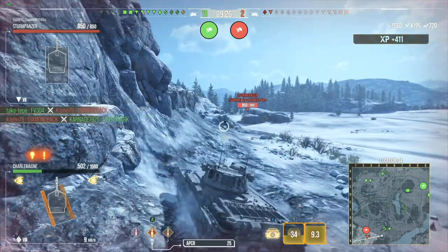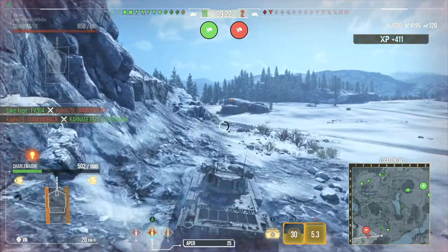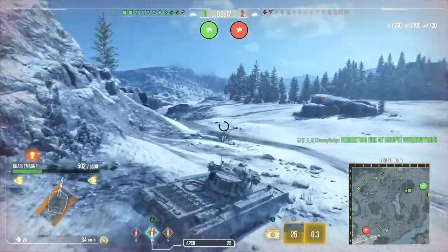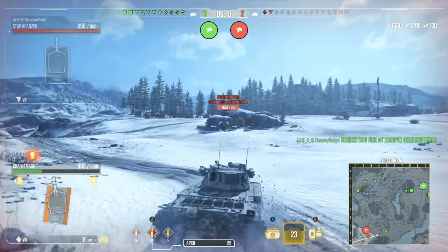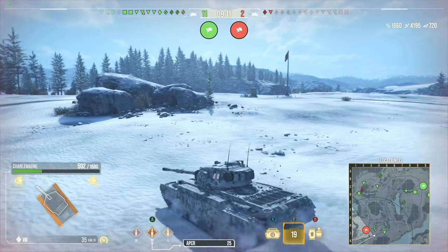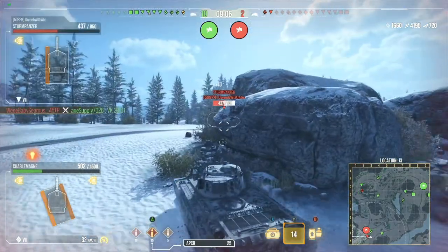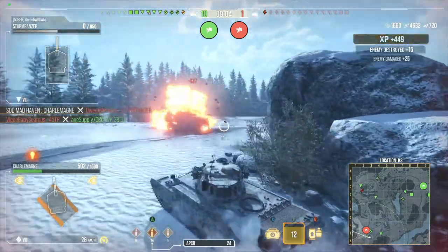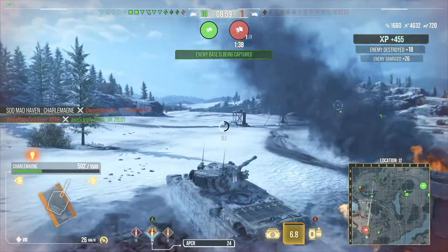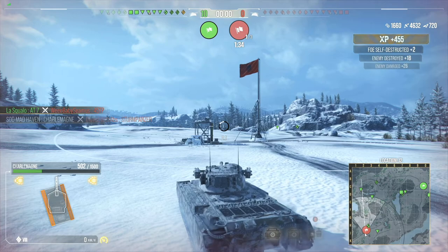I hit the gun mantle of the Strumpanza — it was loading APCR, what they like to say, but it's actually a premium AP round. I might submit a ticket to Wargaming saying they need a new indicator showing it's a premium AP round rather than APCR, because it is a little bit misleading. Overall though, it's a solid tank and I would recommend picking it up if you have the gold and want to get your hands on it.